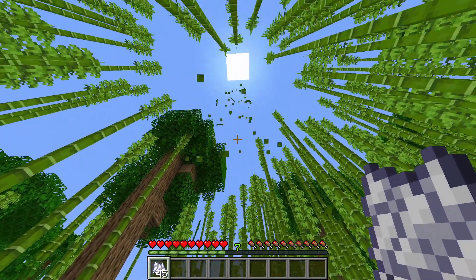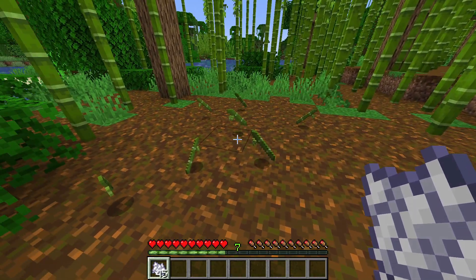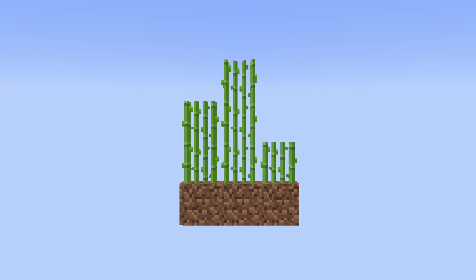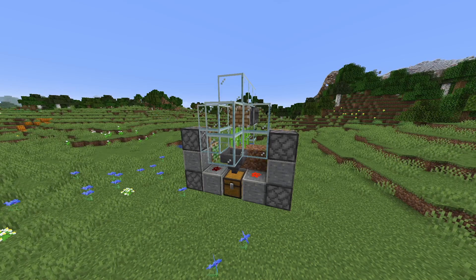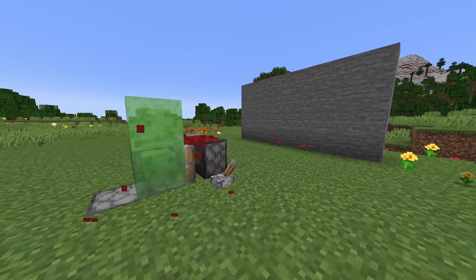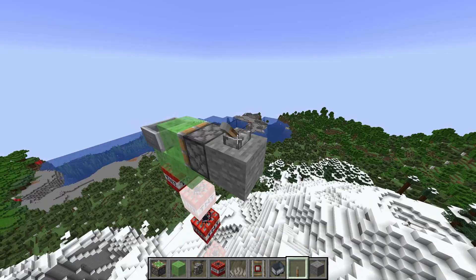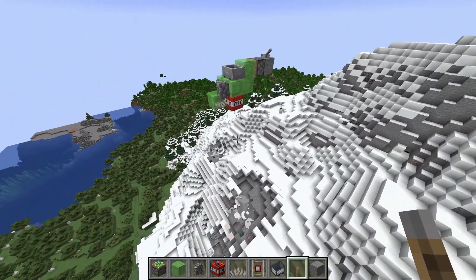Mojang has clearly abandoned the rule considering which items can and cannot be bonemealed in recent updates. So why has sugarcane remained unchanged? In the Java Edition of the game, there was an exploit that allowed players to have sugarcane instantly grow by having pistons push a grass block back and forth underneath it. Despite there being other well-known exploits in the game, such as carpet and TNT duplication, Mojang felt that it was necessary for this exploit in particular to be removed.